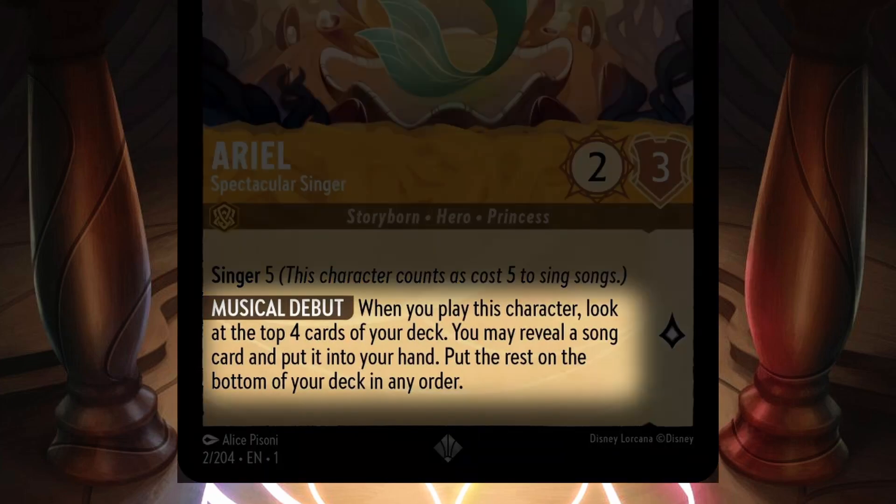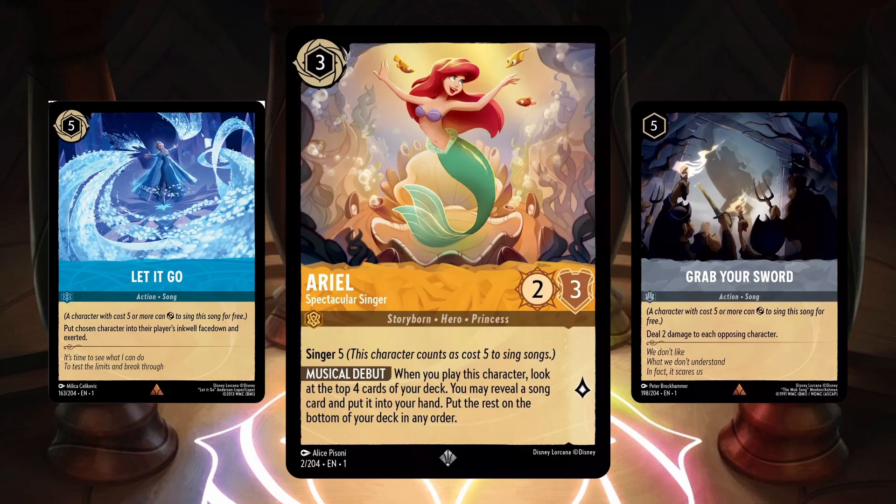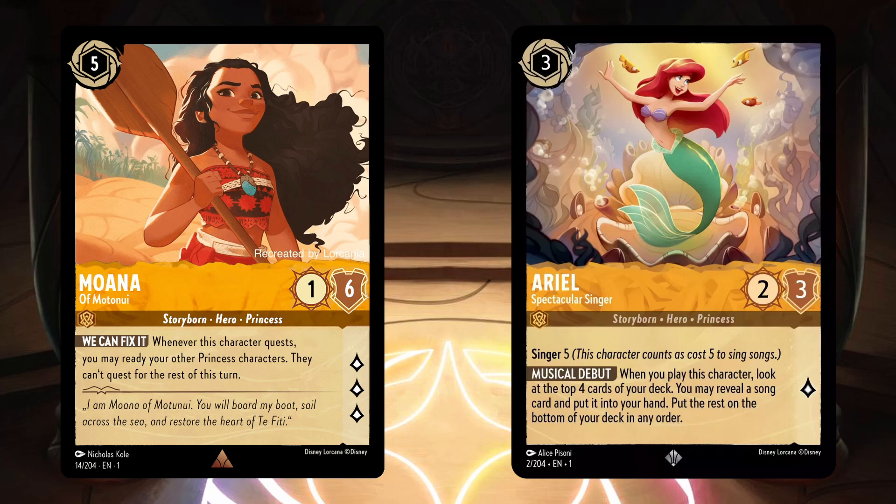Ariel also has the ability Musical Debut, which says when you play this character, look at the top 4 cards of your deck — you may reveal a song card and put it into your hand, then put the rest on the bottom of your deck in any order. Ariel is all about songs. She's essentially letting you play your 4 and 5 cost songs for a discount after waiting at least one turn, and she lets you dig for song cards like Let It Go or Grab Your Sword to answer threats. Not to mention, she's also a Princess, which means with Moana you could sing or quest Ariel, then ready her up again.